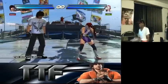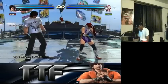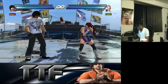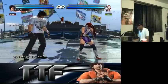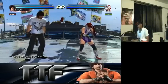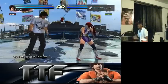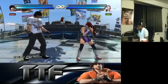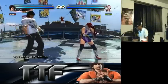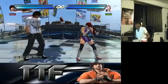So back turn 1+2 is mid-mid, it's safe, and you can't step it. This is something out of her back turn arsenal that you'll probably see Kunimitsu players use — because it's mid-mid, natural combo, and you can't step it. It's a move Kunimitsu will probably use to keep you in one spot. No sidestep, it's safe. This is the most useful move I see out of back turn so far.